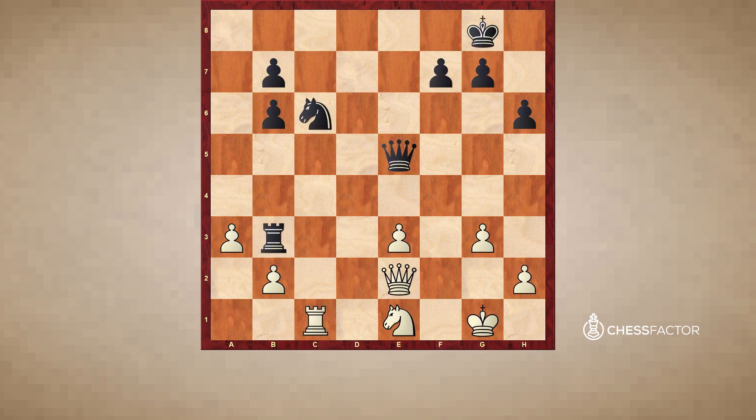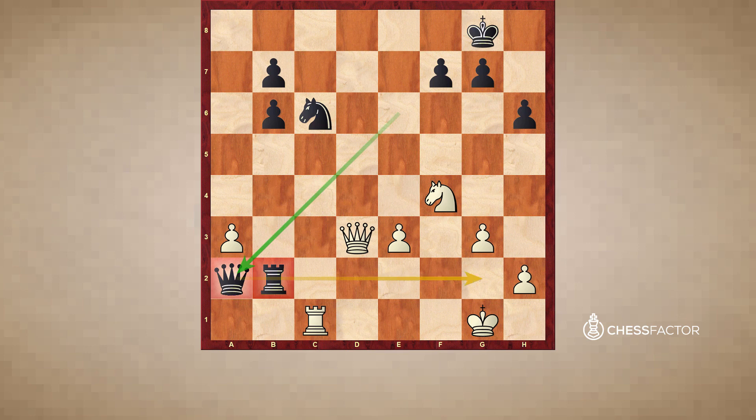Instead, after Queen e5, Knight g2 happened. Now the next moment: Rook takes b2. The Black rook reaches the seventh rank, making it a really especially powerful rook as White is missing the pawn on f2, meaning the rook's scope hits even closer to the king on g1. We also see the power of rooks on the seventh rank. And of course, a queen being here is just as powerful as two rooks, because the queen is like a rook and bishop.